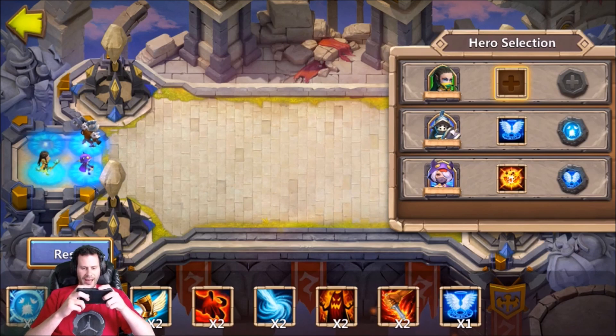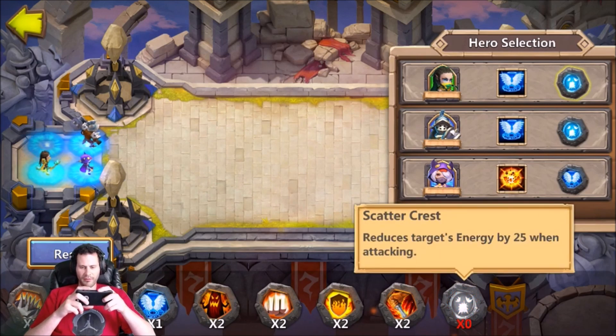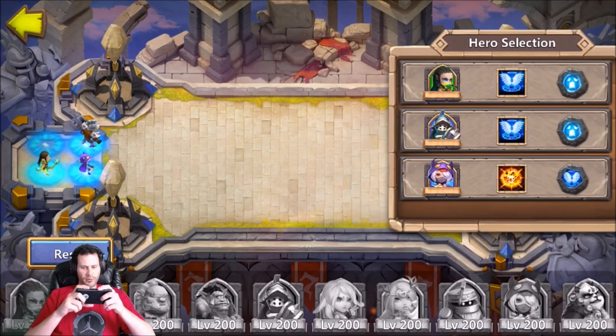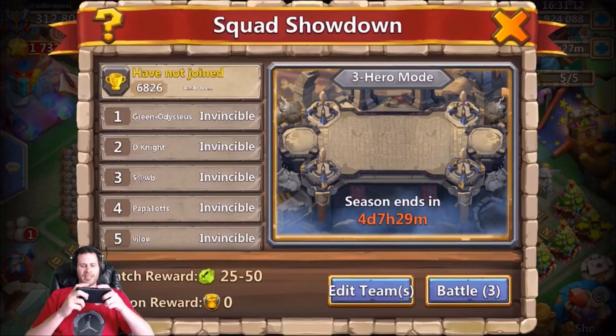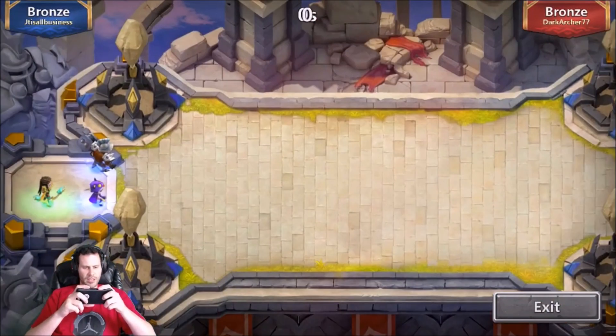On marksman I was going to go with scatter, but it's hard not to go with the full life revive. I'm going to have to go with that revive and then probably scatter. Scatter, scatter, revive, revive — because with green and blue heroes, reviving at 100% life is huge. I'm not sure if I'll keep the assassin up front or take her back down low; we'll see after a couple fights.